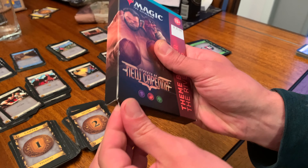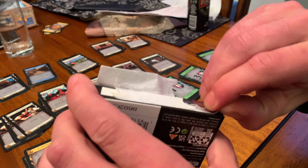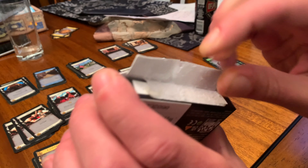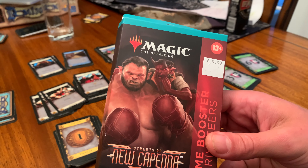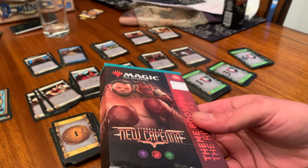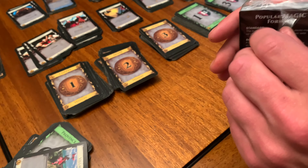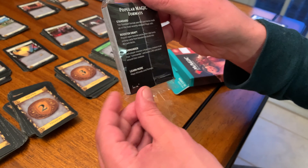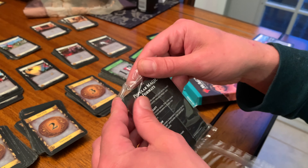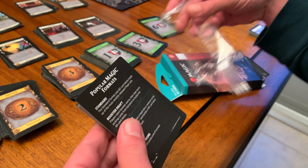Let's open this bad boy up. There's some reason you open it from the bottom, and I'm doing this terribly. It says the Riveteers — these guys look like pretty rough and tumble. There's like a boxing orc with what looks like a devil coach. His ears are pointy and cauliflower. These ones are in plastic.